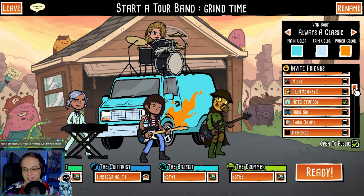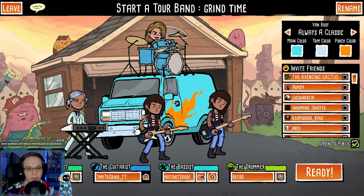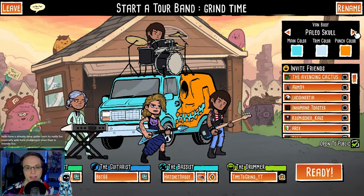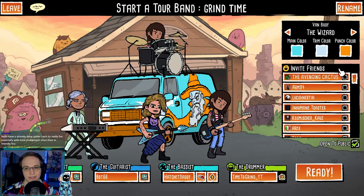Deck builders are new to me, just so you know. Yeah, no problem — we're just testing out the demo here. So who do I want to be? I want to be the drummer. So I'm going to be the drummer. We can have... oh, we can customize our van! We're going to have the wizard van, and I like the colors.